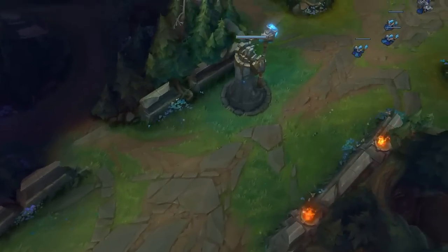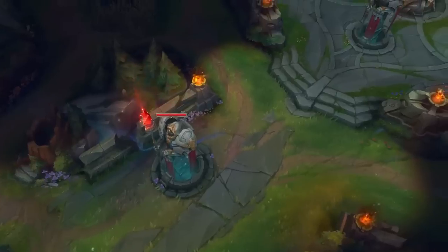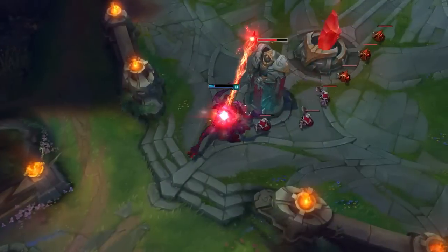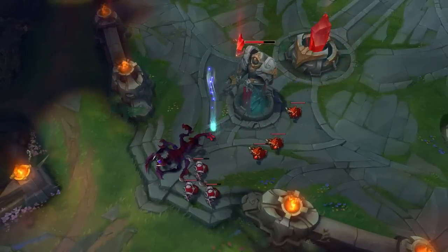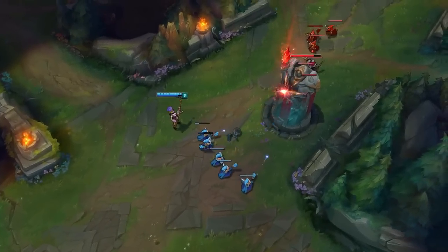Each lane is a path between the two bases, guarded by a set of powerful turrets. You'll need to destroy your enemies' turrets to get into their base and take down their Nexus. That's easier said than done, though. Those turrets are perilous, and even the most powerful champion will melt if targeted by one. To safely take them down, you need to stay behind your minions.